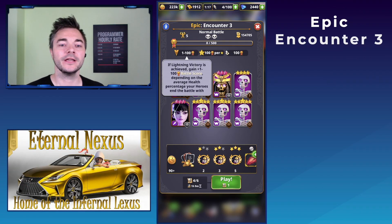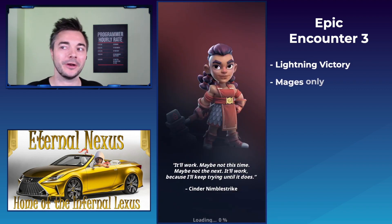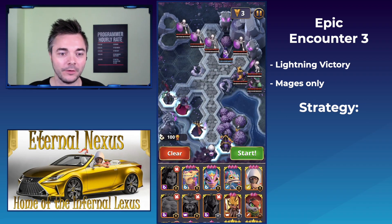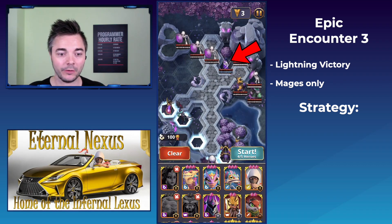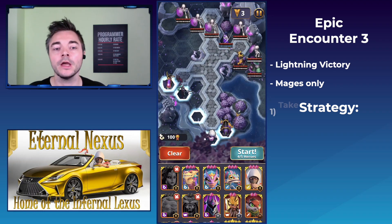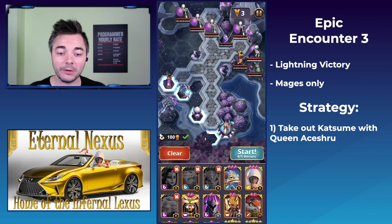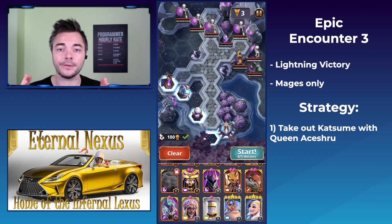Here we can see me tackling Epic Encounter number 3 for the first time — I have 0 points in this level. This is one of those levels where positioning plays the absolutely major role. The first thing you need to zoom in on is Katsume — there's a Katsume on the board, so we need to take her out. We play our Queen Akesha and use her active. You don't have to target Katsume herself, just any unit in a straight line with her, because then Katsume is shrouded in darkness and won't use her passive.